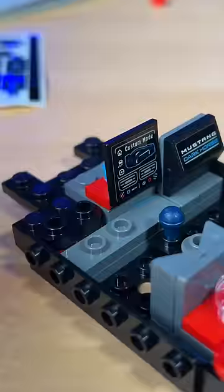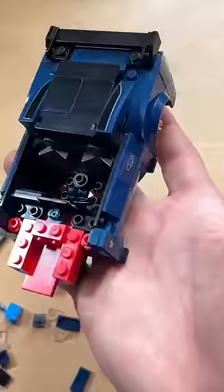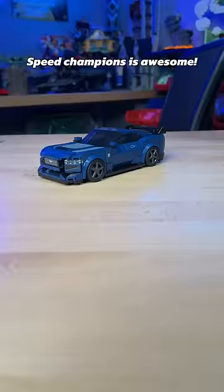I grab this little guy, add some controls and some seats. I grab a buttload of dark blue, place it all over, I add a front, this big window, and 4 wheels. And we got this Mustang Lego set. Which Lego car is your favorite?